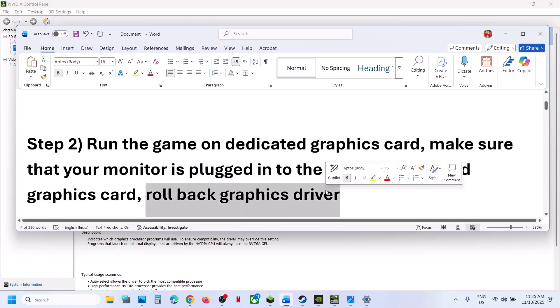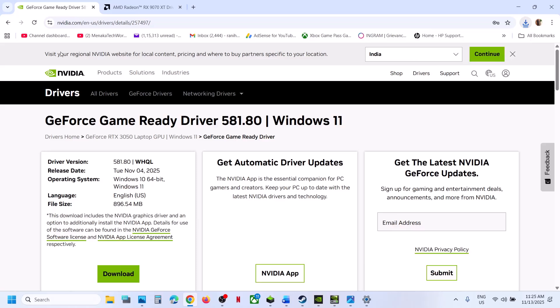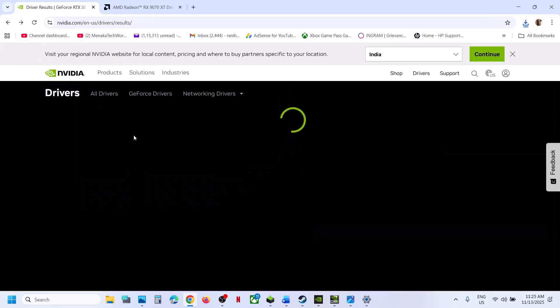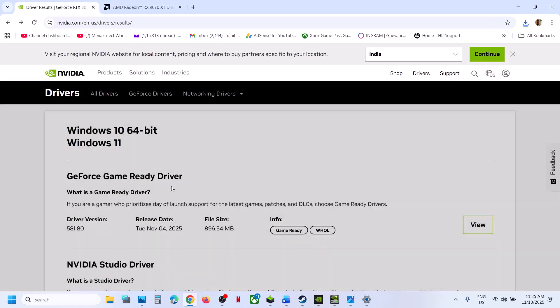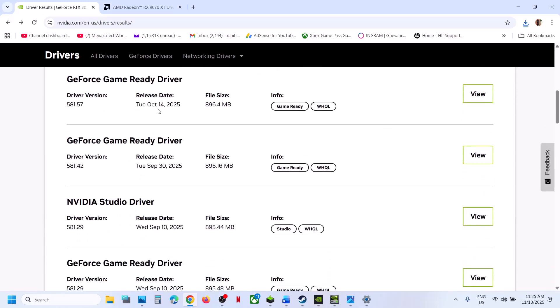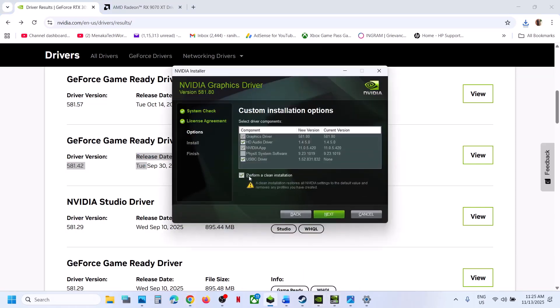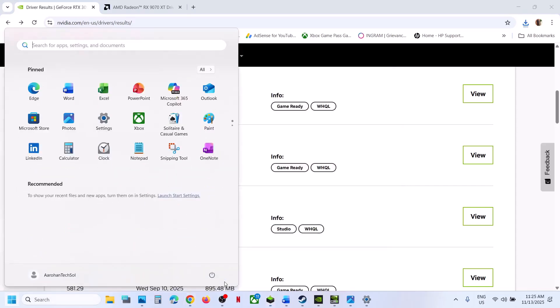If still not working, you can roll back the graphics card driver. If the latest driver is not working, go to the NVIDIA page, select your graphics card and operating system, then click on Previous Versions and try an older driver. When installing, make sure you put a check on Perform a Clean Installation, click Next, and once done restart your computer and launch the game.